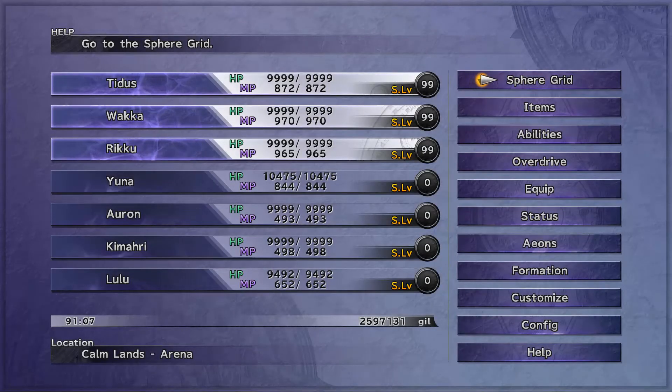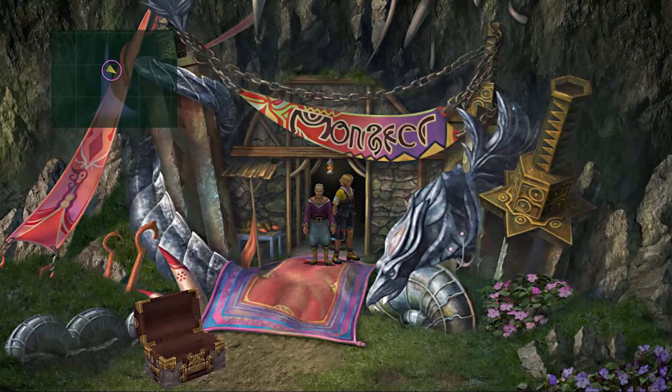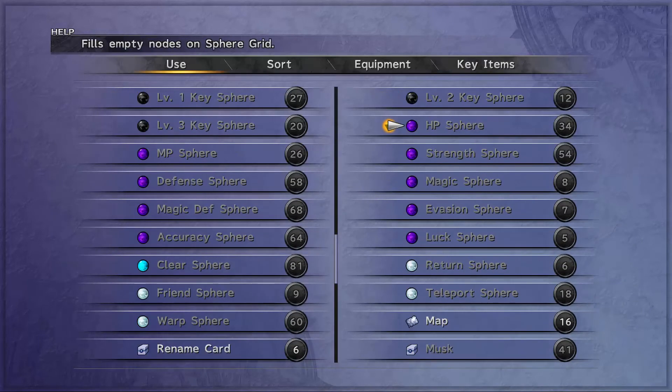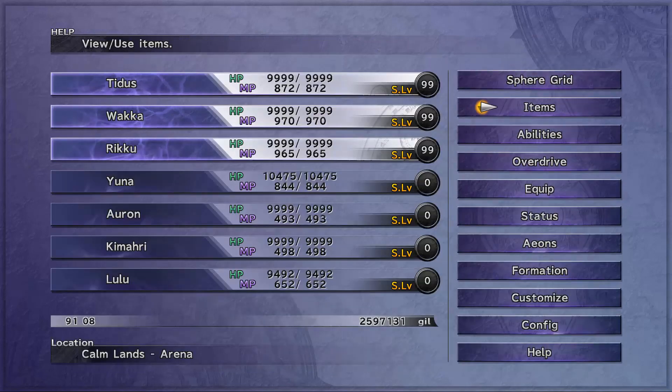That's pretty much all I want to do for today. Next time, we will start taking on some of the Dark Aeons, and I will have some nice strategies to go along with that. As long as you have somebody with Ribbon, I'd leave the other two armor slots empty for now, because as you're doing all your farming for spheres, there's a random chance you'll get Dark Matter instead. I've already got 52 of them and I'd like to get up to 99 so I can get one more person with Ribbon before we take on the final set of Dark Aeons — Bahamut, Anima, Yojimbo, and the Magus Sisters. Anyway, that's pretty much all for this one, and I'll see you guys next time!